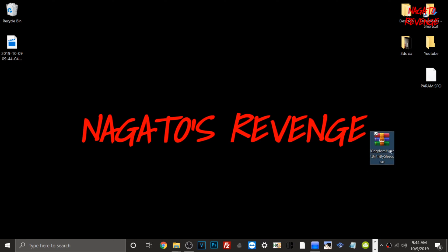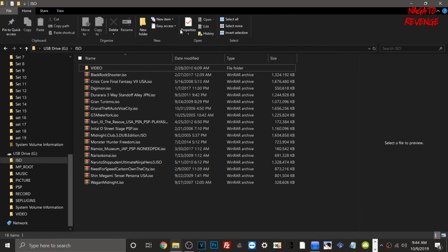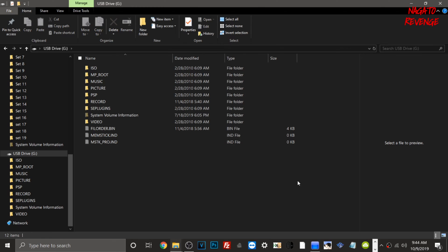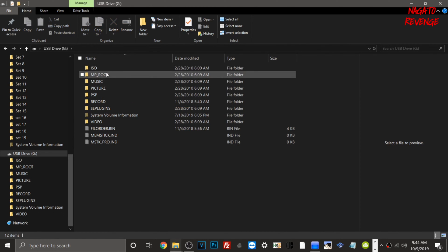Back on the PC — here's the game I'll be transferring today, which is Kingdom Hearts Birth by Sleep. Make sure your PSP is connected, then go to File Explorer. If you did everything correctly and your USB cable is working, you should see something labeled as a USB drive with all your PSP contents in there. If you don't already have your games organized, what we need to do is create a new folder, label it 'ISO' in all caps, and that's where we're going to be putting our games.